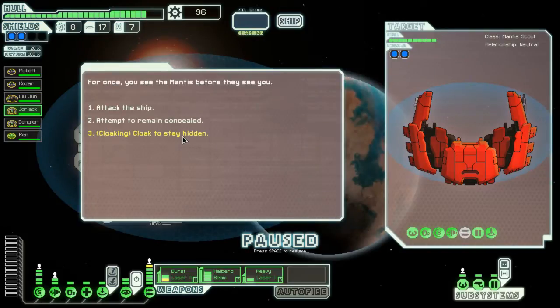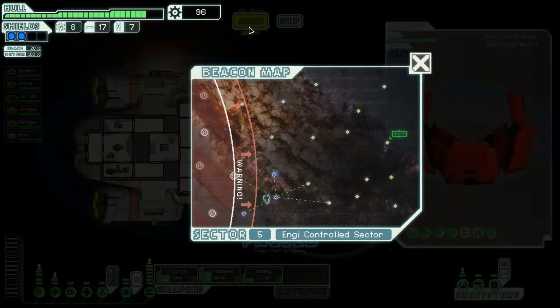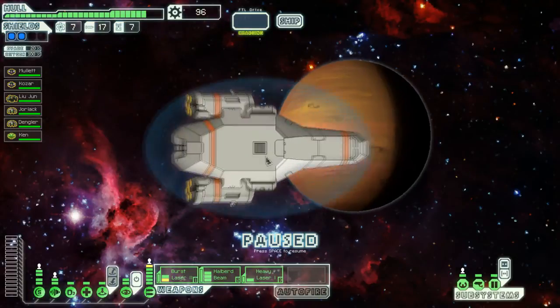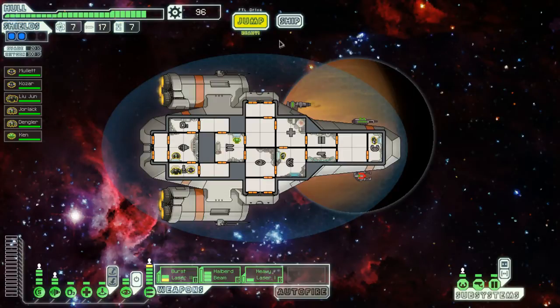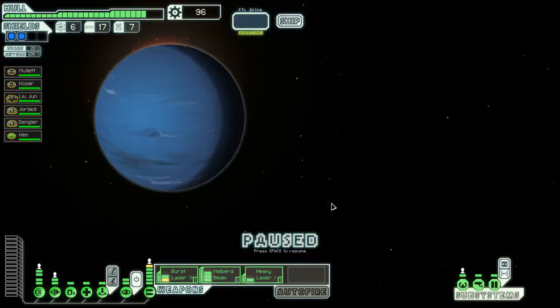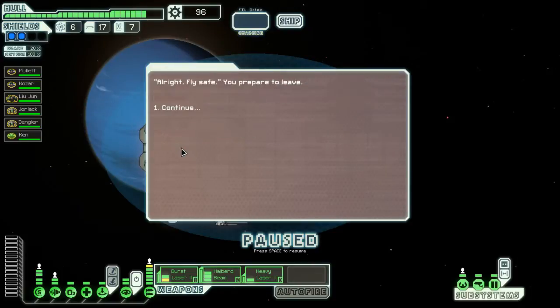Stay hidden - I don't know what that'll do, we'll try it. I wanted to blow him up, that was no fun. I could have taken him. NG seemed to have avoided this particular node along with every other life form - keep your eyes peeled, but nothing happens. There's a store, maybe we can find a dude to hire.